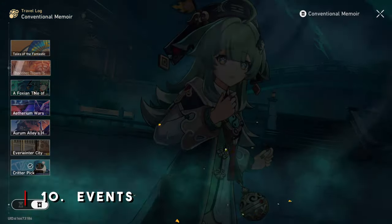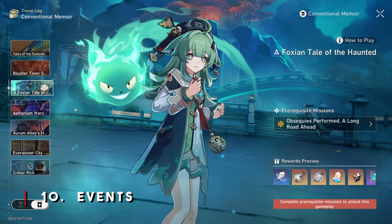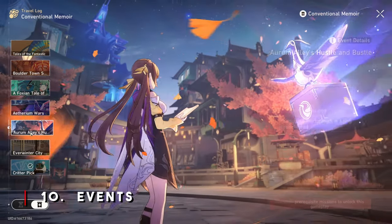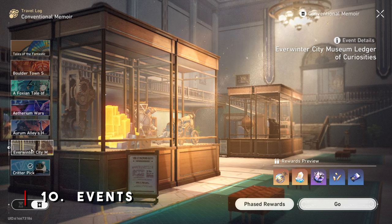I'd also like to mention that doing your Trailblaze missions and side missions are very important because they will unlock permanent events that you won't access until you complete those missions. Do not be like your boy Mikey and miss out on events because you're trying to complete certain things that don't really matter until later. With Honkai Star Rail not being anywhere close to the end, there's a lot more to come - which means a lot more future events for even more Stellar Jades, so make sure you're getting them done.